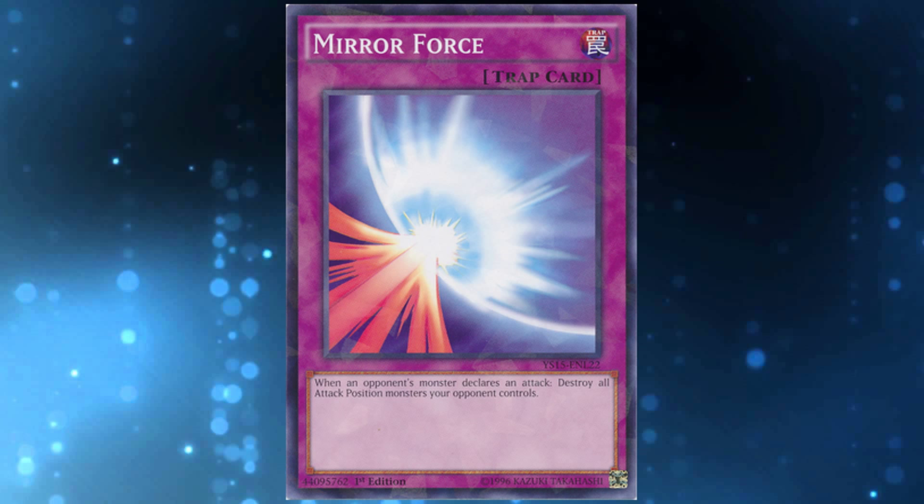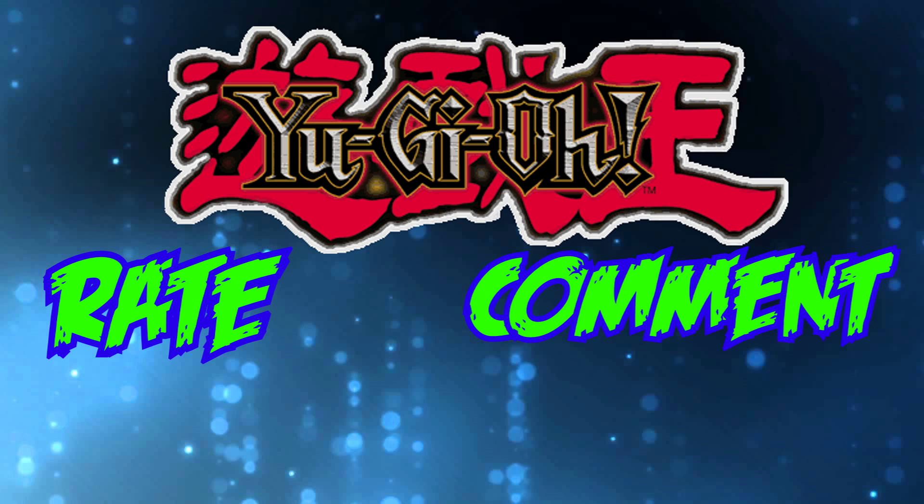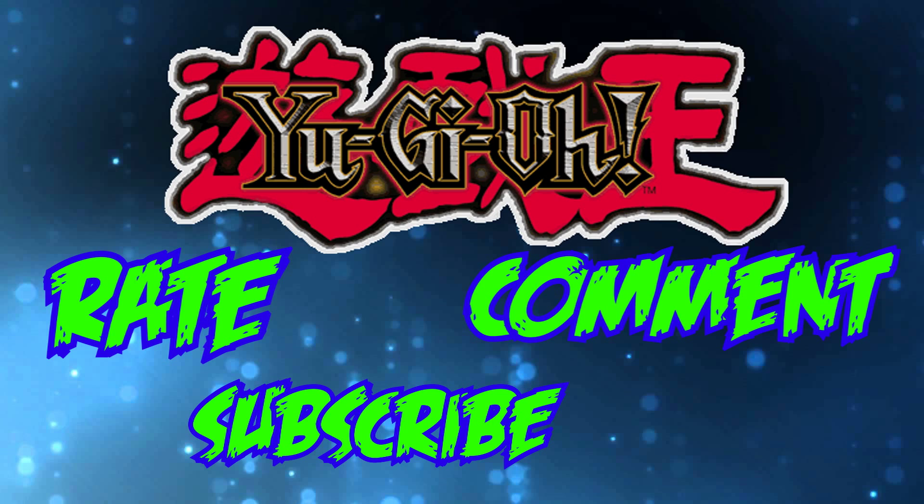Mirror Force's text reads: 'When an opponent's monster attacks, destroy all your opponent's attack position monsters.' So Mirror Force stops your opponent from attacking your life points and destroys their monsters. By nature, traps are traps — your opponent is going to try and attack your life points and Mirror Force is there to stop them. I think Mirror Force is one of the best cards that shows what a trap truly does and what they try to achieve.